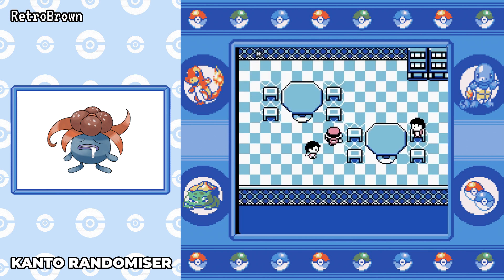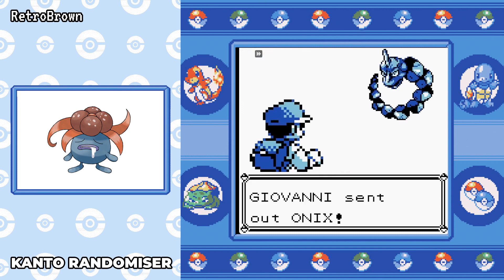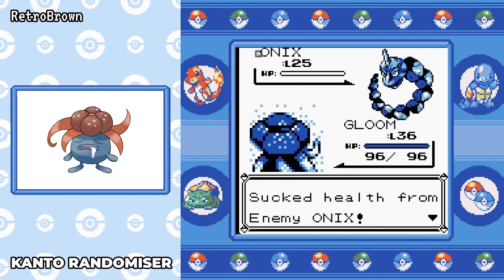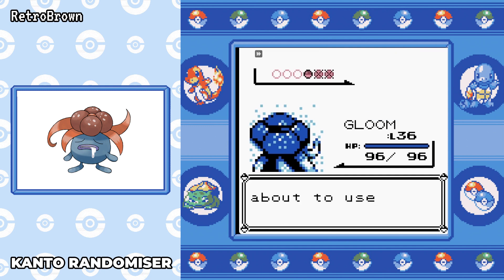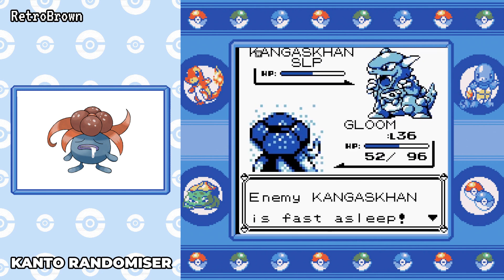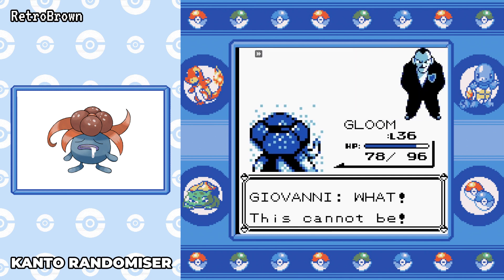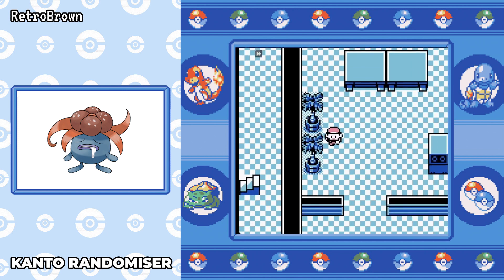Of course in Celadon you also get Fresh Waters to get into Saffron. Then we go against Giovanni — it's actually going to be an easier battle than Erika. Absorb takes out Onix and Rhyhorn very easily, but the biggest threat is Kangaskhan — we don't have a super effective move against it. Giovanni uses Rage, which is bad, so I opt for Sleep Powder to stop Rage stacking his attack, then use Absorb to get HP back. It stays asleep and we kill it. Arguably quite an easy battle, which means Giovanni's future battles will probably be just as easy.